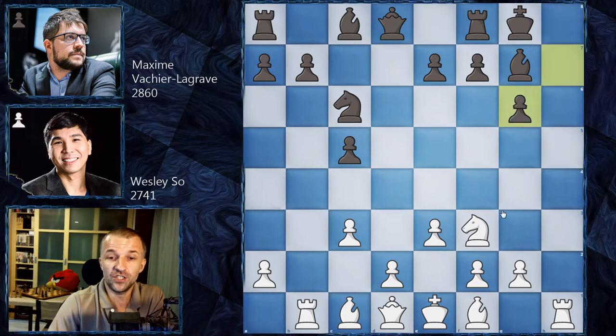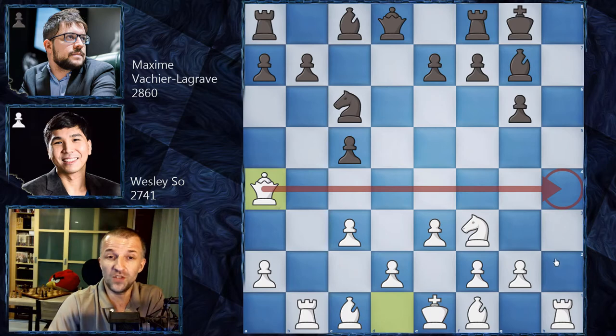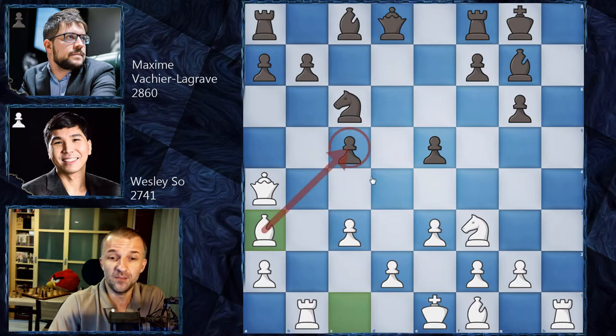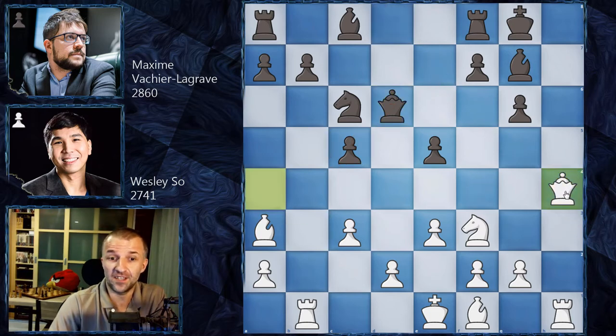We have h takes on g6, h takes on g6, and now Qa4. A very sneaky move, because this queen went to the queenside - however, the idea is to bring the queen to the open h5 file and attack the king's position. Very sneaky. We have e5, so there's no time for Qc7. E5 now takes control of h4, and now Ba3 attacking the pawn. This position is already very tricky. If Black tries something like Qd6 to defend the pawn, the problem is the queen was covering h4. So in that case, Qh4 and White is going to have a very strong attack on the king.